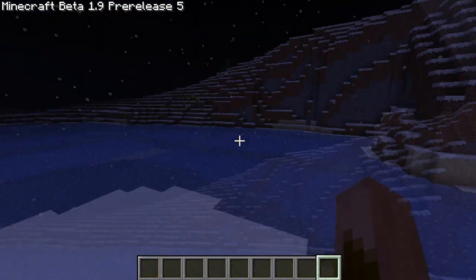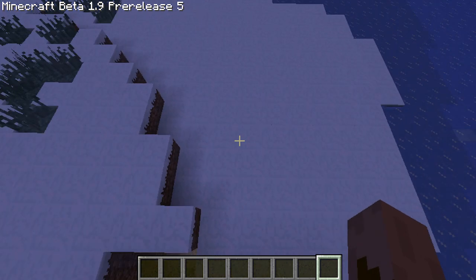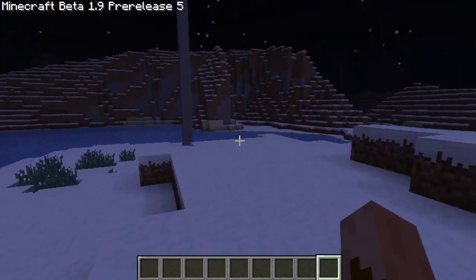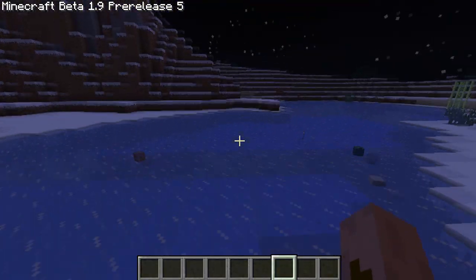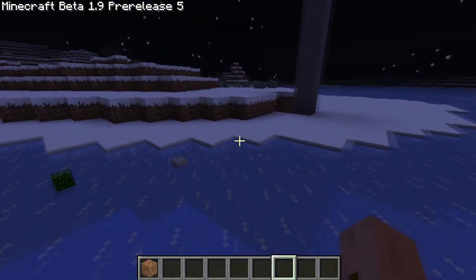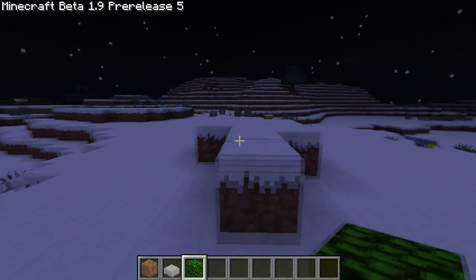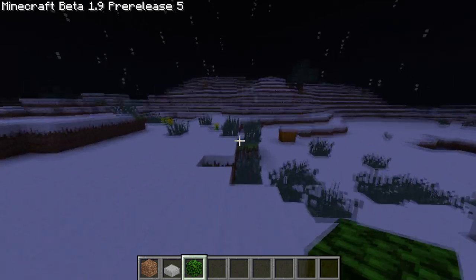So that means I hit the ground at roughly 37 meters per second. So whenever you drop an object in Minecraft, assuming no air resistance, from the top of the world to the bottom, it's always traveling 37.38 meters per second. I just found that interesting.